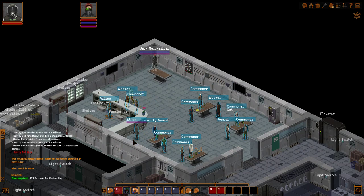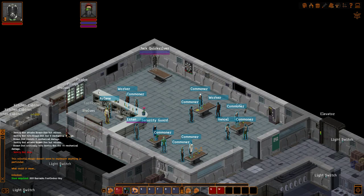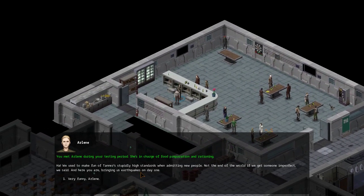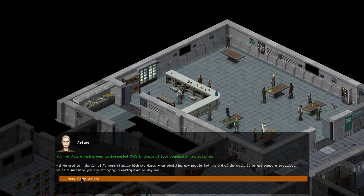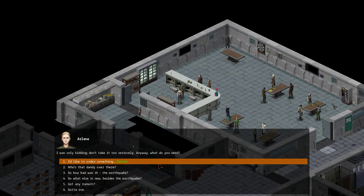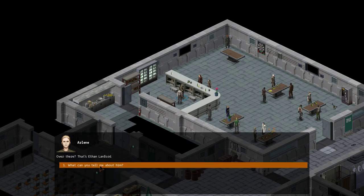Alright, let's go talk to Arlene. You met Arlene during your testing period — she's in charge of food preparation and rationing. We used to make fun of Tanner's stupidly high standards when admitting new people. Not the end of the world if we get someone imperfect we said, and here you are bringing us earthquakes on day one. Very funny, Arlene. I was only kidding, don't take it too seriously. Anyway, what do you need? Who's that dandy over there? That's Ethan Lanford. What can you tell me about him?